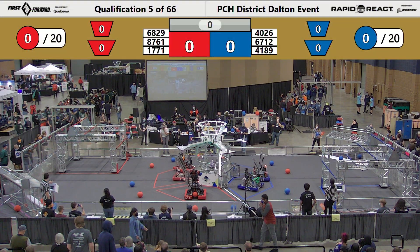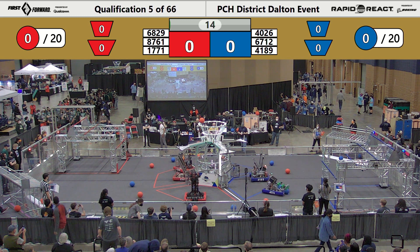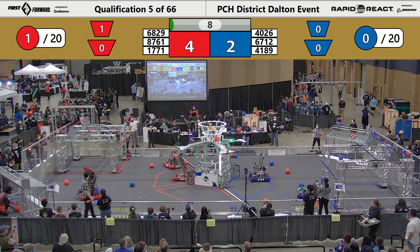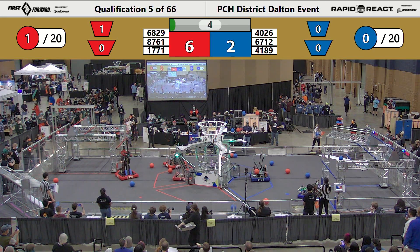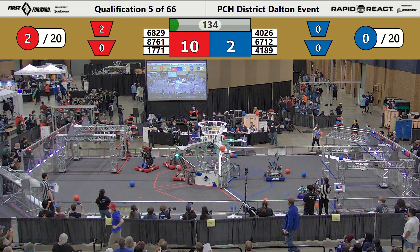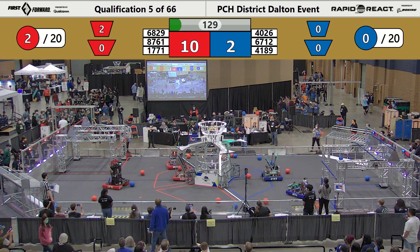Let's start this match in 3, 2, 1, liftoff. 15 seconds of Autonomous starts as the Red Alliance, 17-71, scores high in the upper hub. Scoring in the upper hub during Autonomous gains them 4 points apiece for their alliance. There goes 3 more into the upper hub — rapid fire succession from 17-71 outside of the tarmac on the arena floor.